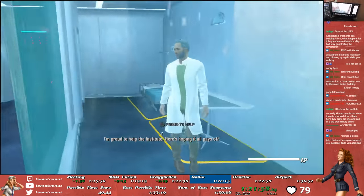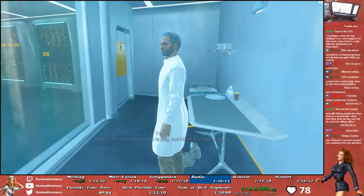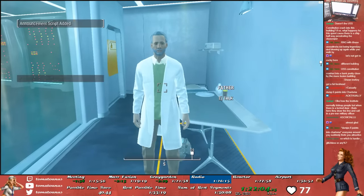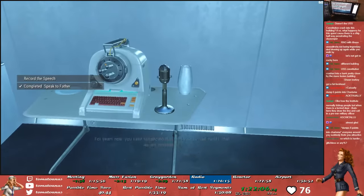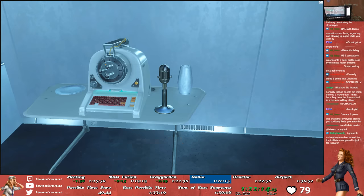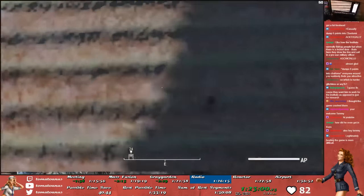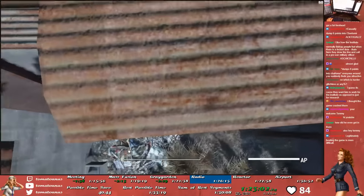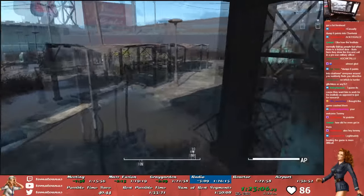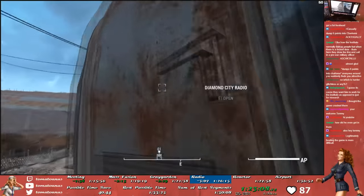Back in the Institute, we speak with Sean, who for some reason has locked himself inside a playpen, and then we record our radio message which we'll be broadcasting to the entire Commonwealth. There really isn't any speed tech involved here — all you have to do is mash through the dialogue. After our little recording session, we speak with Sean one more time and fast travel to the Diamond City Marketplace. From here, we do a fancy little jump and head over to the radio station, where we equip it with some gear and broadcast our signal.